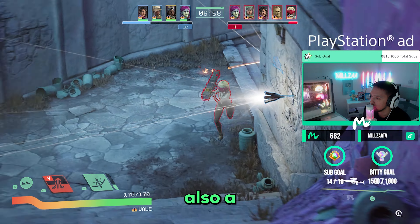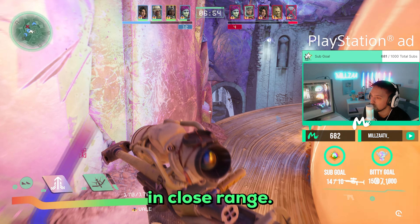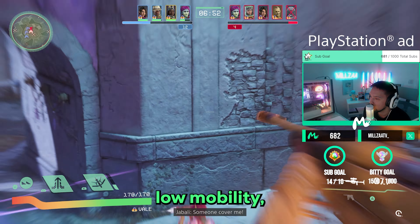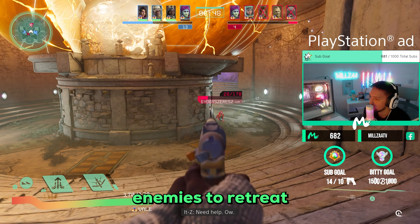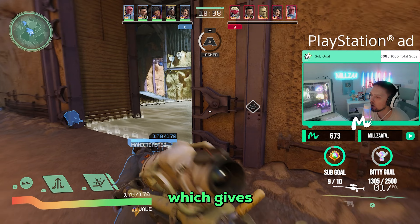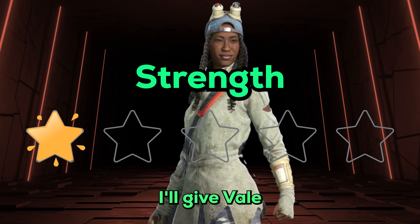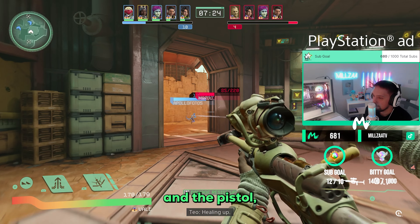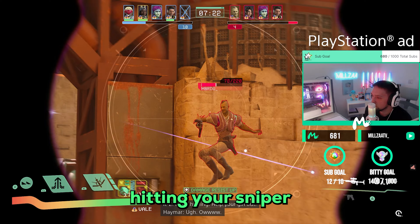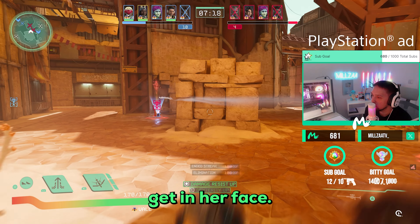Her R1 trip mine ability is a great addition since Veil struggles with enemies at close range — she's a sniper with low mobility and is quite squishy. The trip mine does a lot of damage and forces enemies to retreat or shoot the mine, giving you time to reposition and gain distance. I'll give Veil a 4 star strength and a 4 star difficulty, as she really struggles when high-mobility free gunners get in her face.